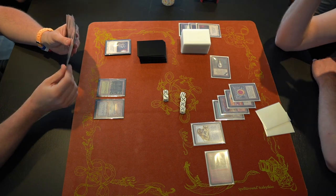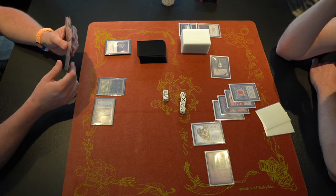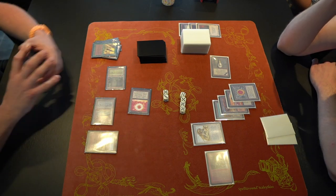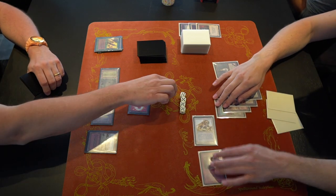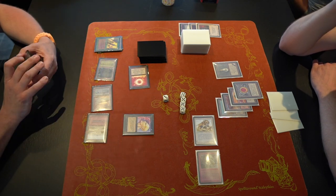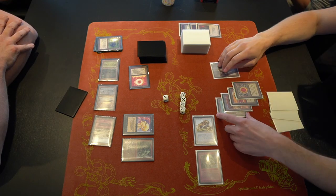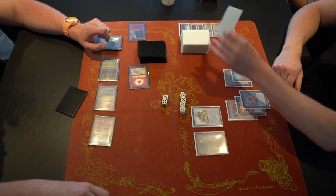D hasn't played a single direct damage spell yet — remarkable with four Bolts and four Sideblasts in his deck. Anna needs a white source badly, perhaps to cast Swords to Plowshares, but doesn't appear to have it. He plays Sol Ring then Regrowth. He goes for the Mana Balance and passes. He drops to three on the next attack. Anna then finds a Sengir Vampire and a Black Lotus, followed by another Setch Troll.